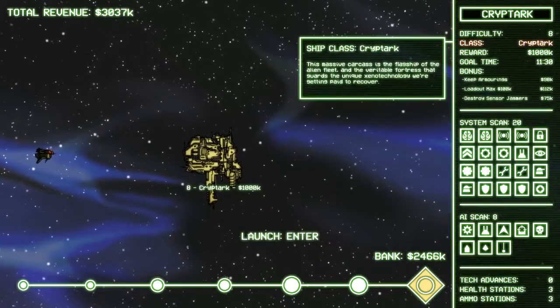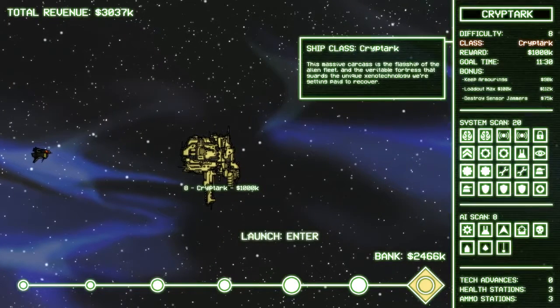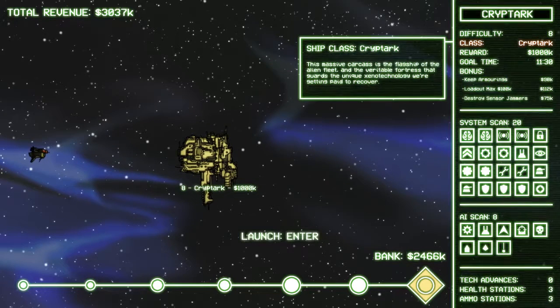I can't remember if it was jammed before. Ship class: Cryptarch. This massive carcass is the flagship of the alien fleet, the veritable fortress that guards the unique Xenotech we're getting paid to recover.